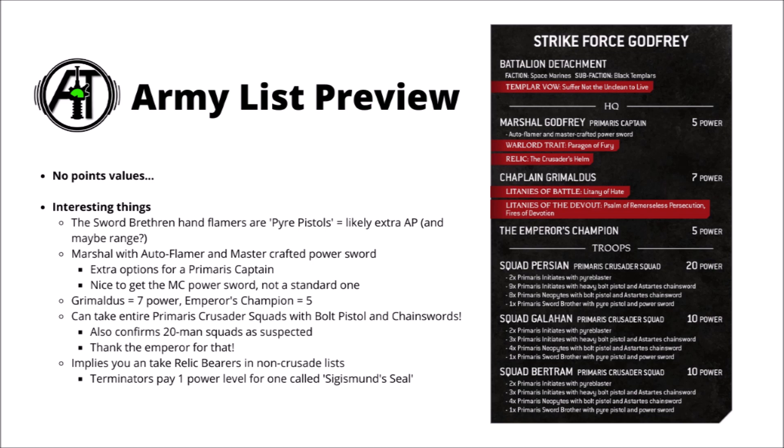We've got a couple of Power Levels available. Chaplain Grimaldus has gone up to Power Level 7 from Power Level 5, possibly due to his increased Primaris stat line and already incredible efficiency, particularly if he keeps his buffing aura in addition to 2 Litanies. The Emperor's Champion remains on Power Level 5, and the new Primaris Crusader squads will be Power Level 10. This confirms you can take 20-man squads, with a max of 8 Neophytes and up to 12 Initiates including the Sword Brethren.